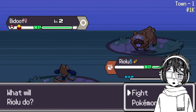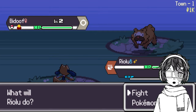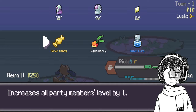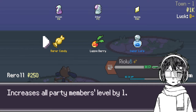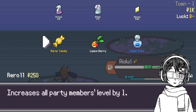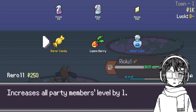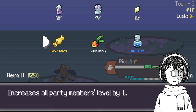So to evolve a Gligar into Gliscor and a Sneasel into Weavile, you need to level them or evolve them during the night. Currently we are at night, which means that if I use a Rare Candy I can just level them overall. The best case scenario is you could find the Exp. All or the Rival gives it to you, then you can evolve them and at night they'll both evolve. Now I have a Rare Candy so they're gonna both evolve. We want to see if we can select them now. If you try to select them without evolving them, you cannot — it says you cannot use them in the challenge because those are Gen 2 Pokémon and you cannot use them in Gen 4. Makes sense.